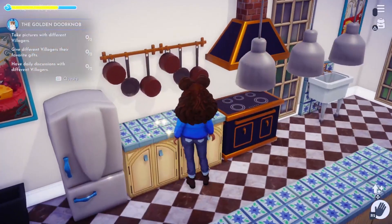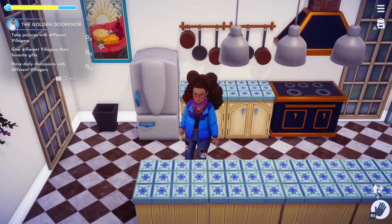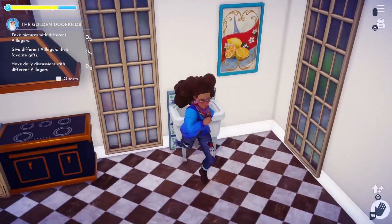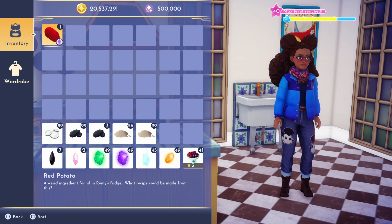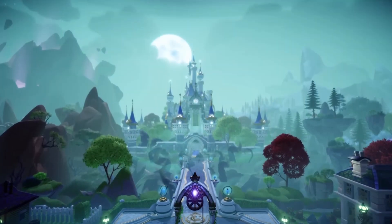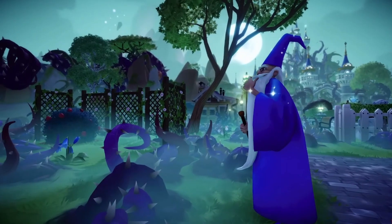If you've redeemed the golden potato, there's another potato in the valley for you to find. If you go into Remy's house, you'll find the red potato in his kitchen. It seems that this potato needs to be cooked, but currently the game won't allow you to. I guess we'll need to find a specific recipe — one mystery solved, kind of, and another one to go.